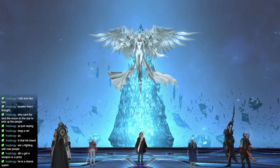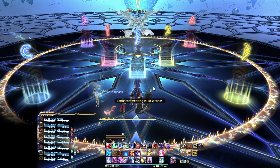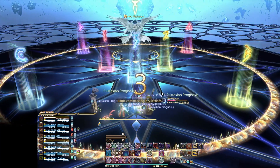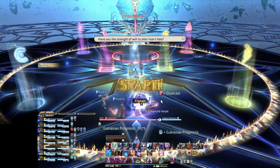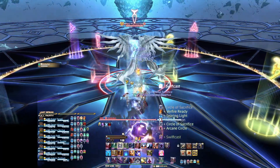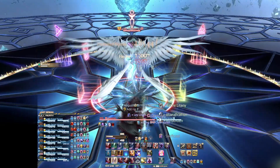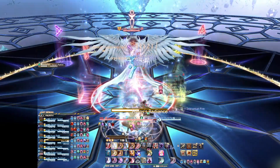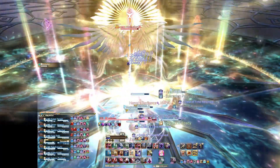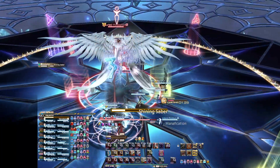Moving on, let's talk about the mechanics side first. When analyzing the mechanics of this fight, it's important to keep in mind that Hydaelyn is the second of two extreme trials released with patch 6.0, the launch of the Endwalker expansion. The trend that Square Enix has established over the past few expansions is that the two extreme trials released at expansion launches are tuned to be entry-level high-end duties to prepare would-be raiders for harder content. As such, they are somewhat easier than the average extreme, so I'll give this fight a lot of leeway for this reason.